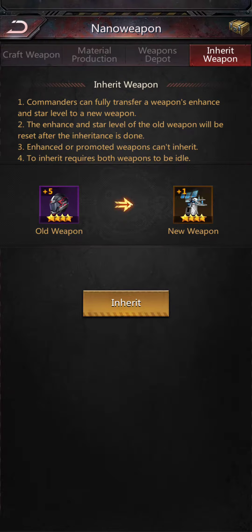...and apply enhancement material or promotion material that you have from one weapon to another. So I'm actually going to be transferring the enhancement material from my rare phoenix helm into my new plasma scanner.